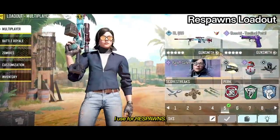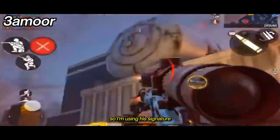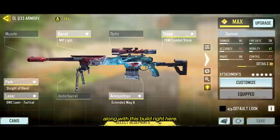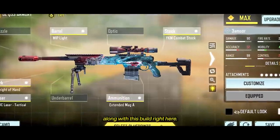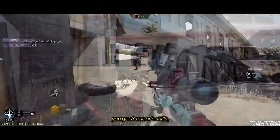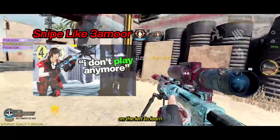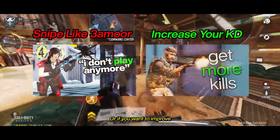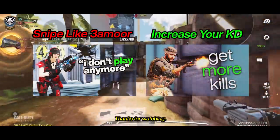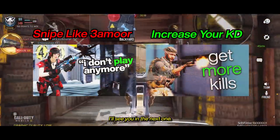Here's a loadout I use for respawns — yes, respawns. This one's inspired by 3amor, so I'm using his signature deep shark skin along with his build. However, using 3amor's build doesn't mean you get 3amor's skills, but you can click the thumbnail on the left to learn how 3amor snipes. Or if you want to improve your KD immediately, click the thumbnail on the right. Thanks for watching — I'll see you in the next one.